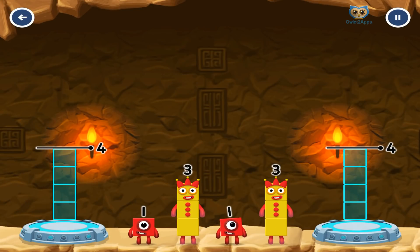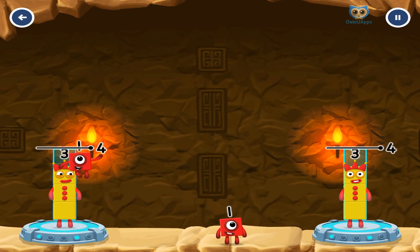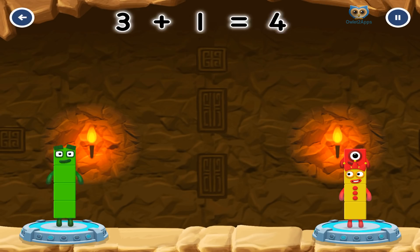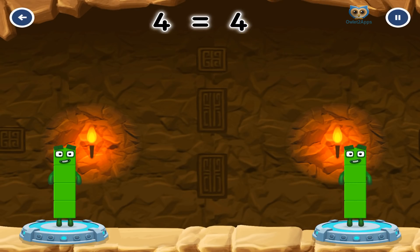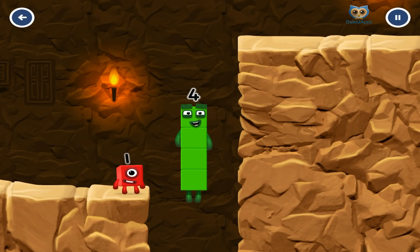Share the number blocks evenly to make two groups of 4. 3, 3, 1, 1. You solved it. 3 plus 1 equals 4. 3 plus 1 equals 4. 3 plus 1 equals 4. 4 equals 4. I am 4.